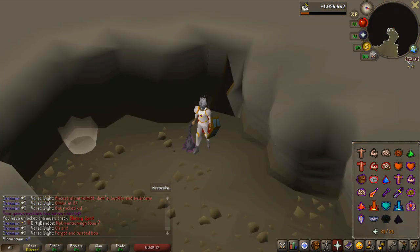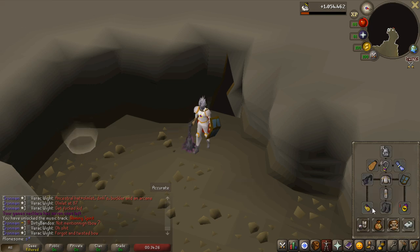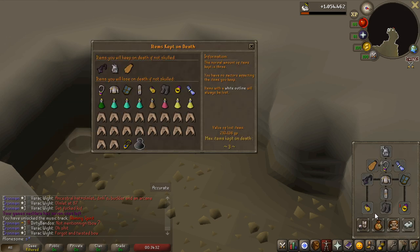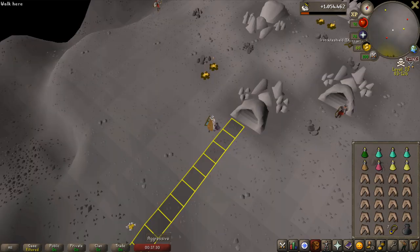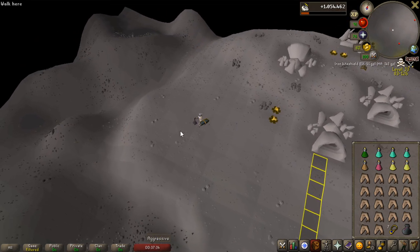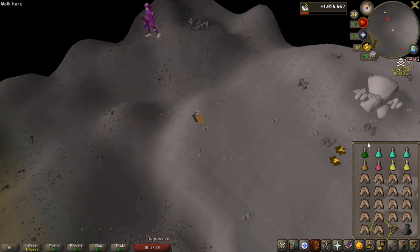So this is going to be my setup — it is the standard one you can find in any guide. I downgraded some stuff: I'm not using a god book, I'm using a rune kite shield, and I'm using the vigorous chain mace which is like 2.5 mil or something. I marked 19 tiles here and I'm going to try to lure it all the way over here.